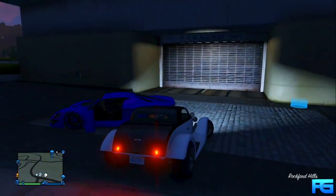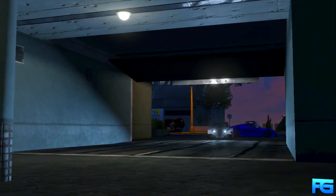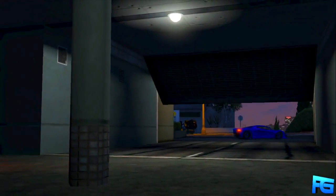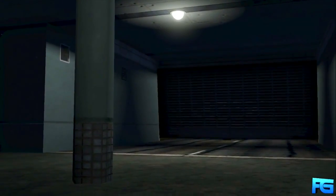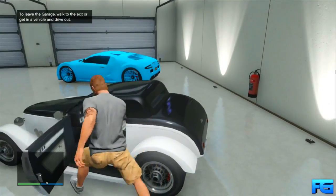To begin, have the person giving away their car park it in front of the garage. The person getting the car is going to want to run into their garage and hop into the car they'd like to replace with the one sitting outside. In my case I want to get rid of my Hot Knife, so I'll get into that car.